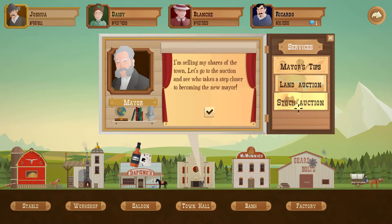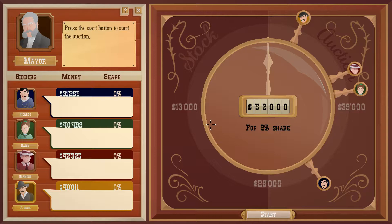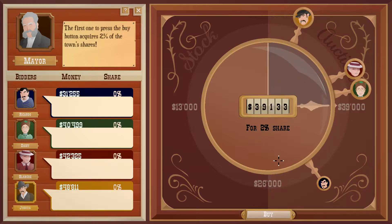Stock auction — I'm selling my shares of the town. Let's go to the auction and see who takes a step closer to becoming the new mayor. It's a new mechanic! Press the start button to start the auction. Hey, where did you guys get all this money — you've been sitting on cash. Let's start.